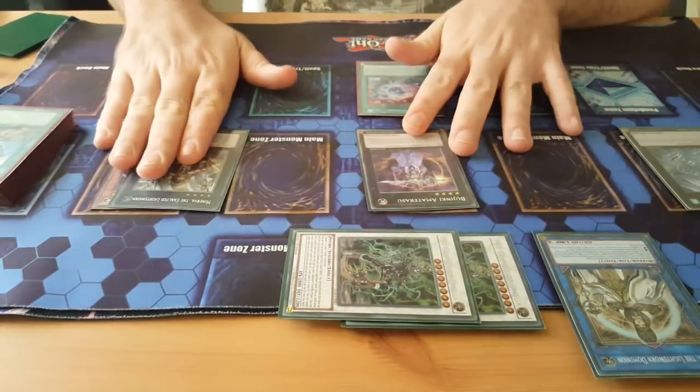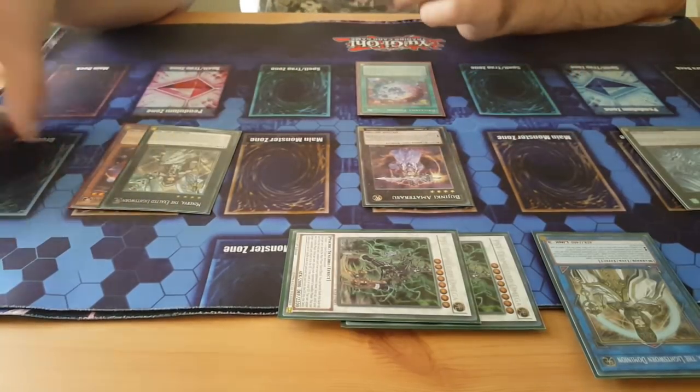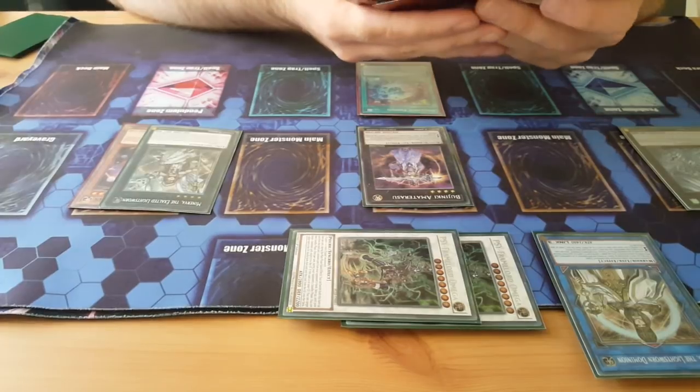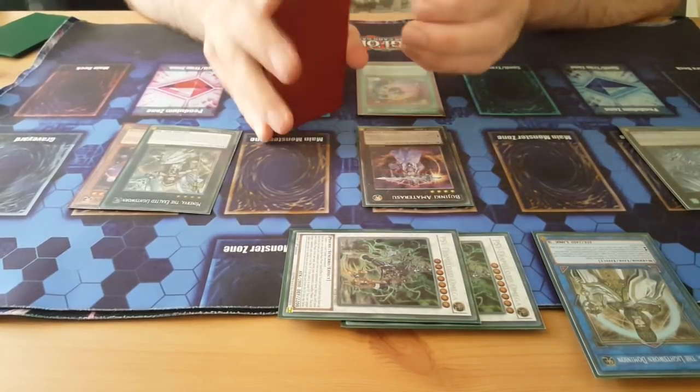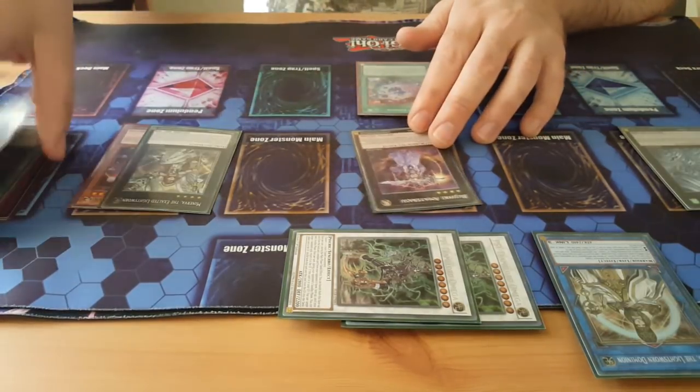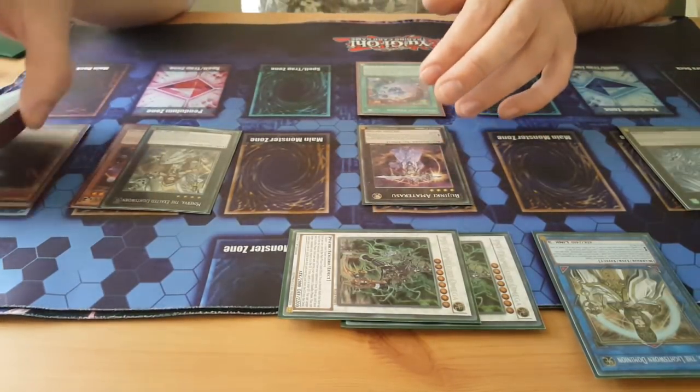This isn't as uncommon as you might think — it's fairly common. Like, if you mill Uni Zombies and Mizukis and stuff, then you can usually go off pretty hard and make a lot of these cards. You can use this to recycle with your Mizukis from Banished or your Raidens, whatever.